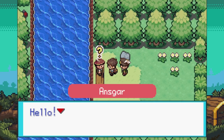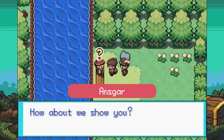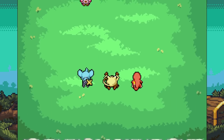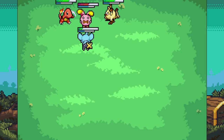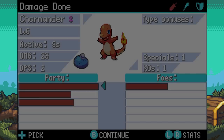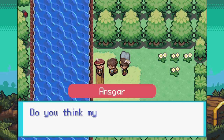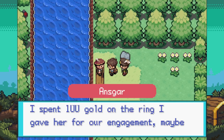We find Ansgar — is this the trainer we need to beat? He introduces himself and says he and his Pokemon have become quite strong through rigorous training. We accept the battle. He's got a Whistler. Shinx is in danger — need to reposition quickly. We win and get 100 gold! Ansgar admits he's been humiliated since leaving Seaside City and wonders if his former fiancée Alfreda will accept his apology. He spent 100 gold on her engagement ring.